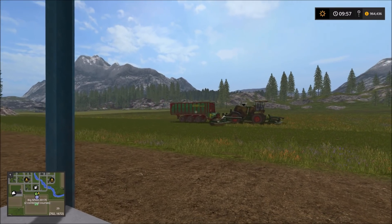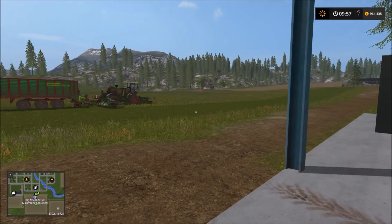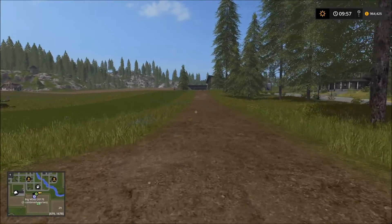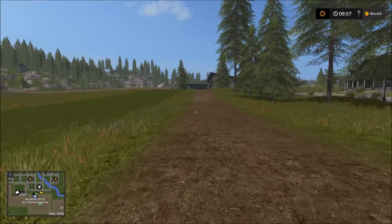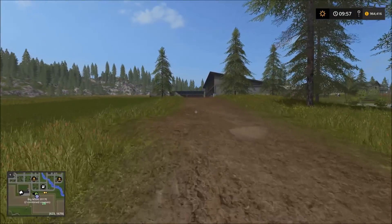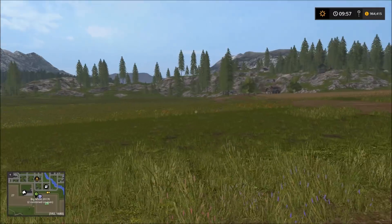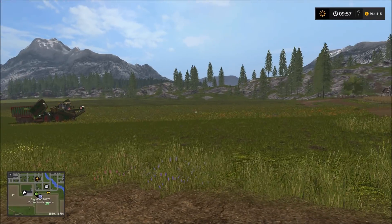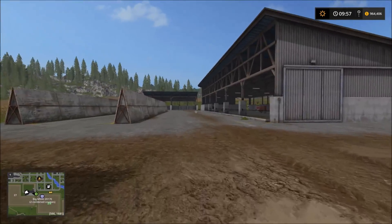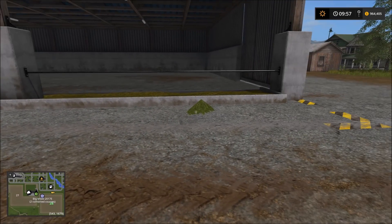We need something a lot closer to what he's pulling right there to do that. Everything is looking great — the mowers are going good. Let's actually head over and purchase some cows. I've been looking forward to this. I've always enjoyed working with cows, particularly in the farming sim games, because they make a lot of money. Looks like he's got his first full load.